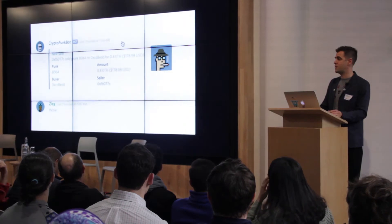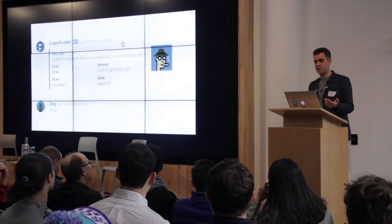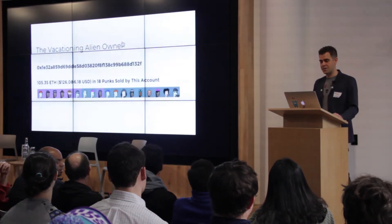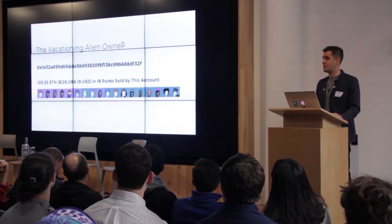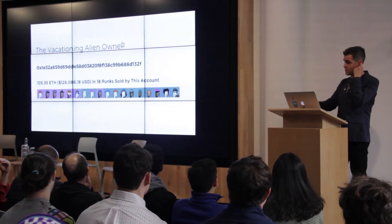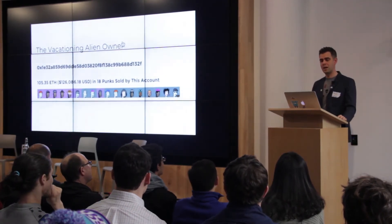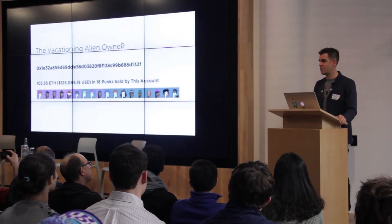We made a Discord chat with a bot that announces everything that happens on the network, so you can see what's going on all the time — it has the picture attached, so you can see what sold. Here's the story of the guy who got seven aliens. He recently did the highest sale — he sold his last alien, the one on the far right, for 12 ether, which at the time was $16,000. He claimed every punk he got for free and has made 105 ether selling punks.